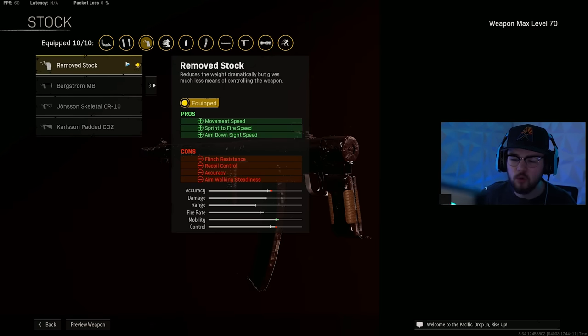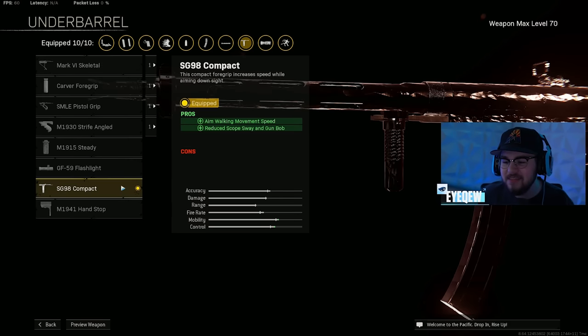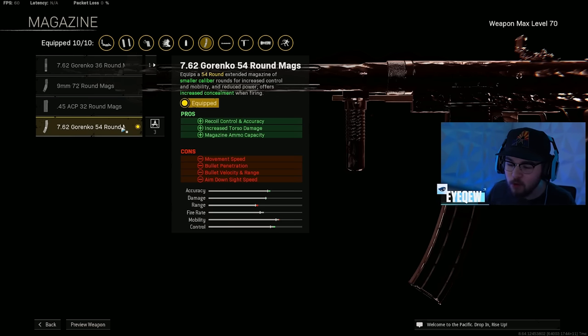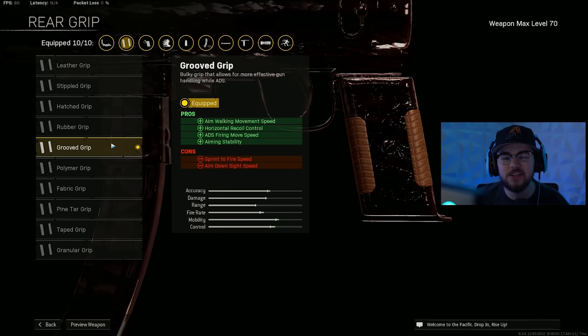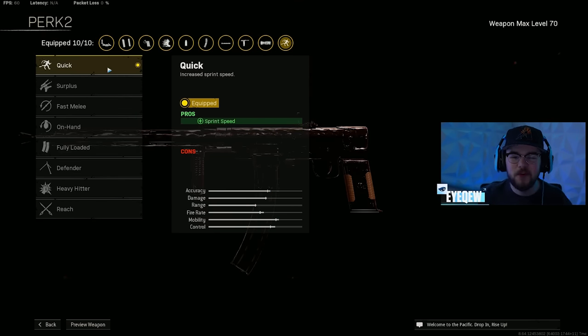Because the barrel makes it feel like a mini assault rifle and a bit sluggish, I toss on the Remove Stock, giving back all that mobility — movement speed, sprint-to-fire speed, and ADS speed. The SG98 Compact gives strafe speed making you unguardable mid-fight. The 54-round Gorenko mag gives recoil control, accuracy, increased torso damage, faster kills, and of course the mag size. Lengthened ammo type for bolt velocity, and the Grooved Grip mixed with the SG98 Compact makes you super unguardable mid-fight. Fleet for perk 1 and Quick for perk 2.